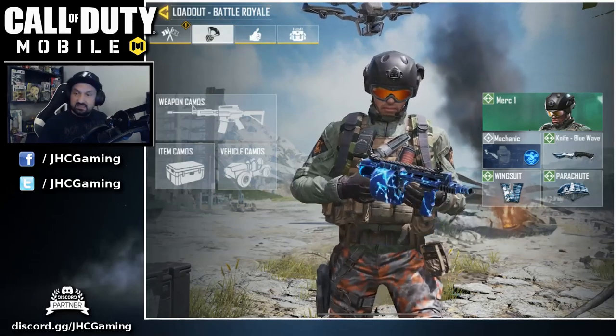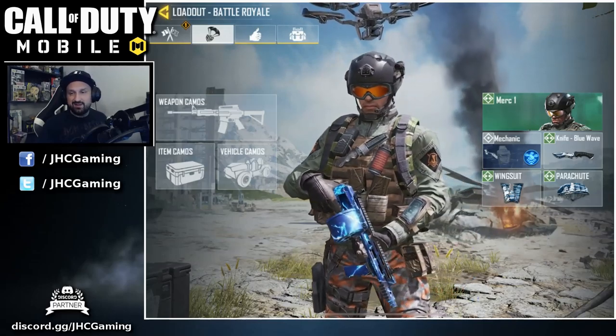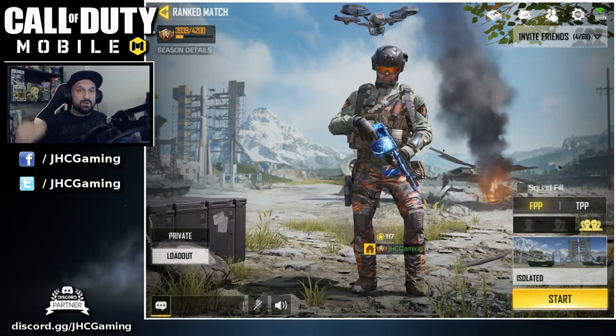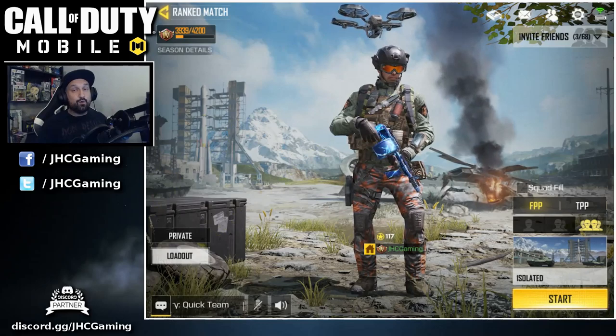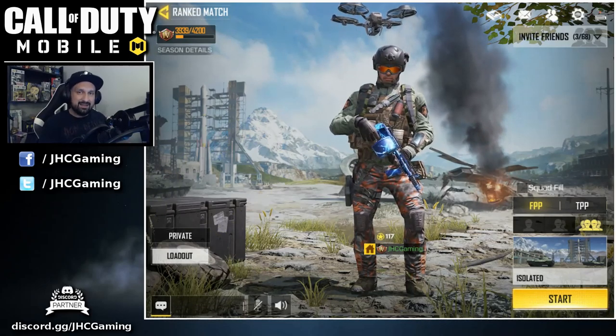I already got a bunch of knives — I'm using the Blue Wave right now because I got the full set: Blue Wave knife, Blue Wave parachute, Blue Wave wingsuit. I decided to go with that set for battle royale. But the weapon I'll show on my character is the electric Striker, because it's so freaking nice. Thank you guys so much for watching — hope you enjoyed the video. Hit the like if you did and don't forget to subscribe to the channel for more Call of Duty Mobile videos. Thanks for watching, I'll be back soon, take care.